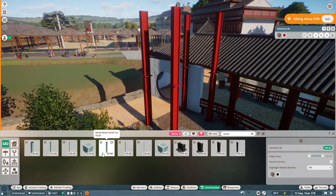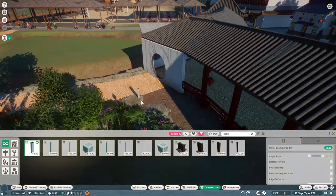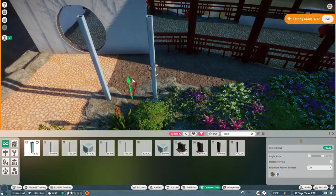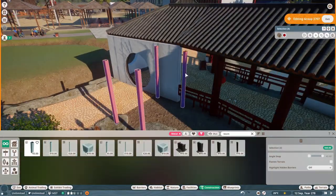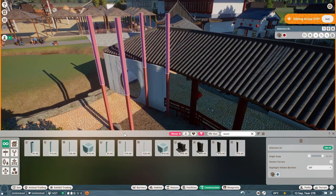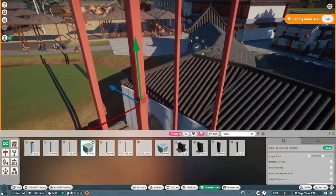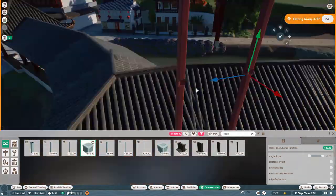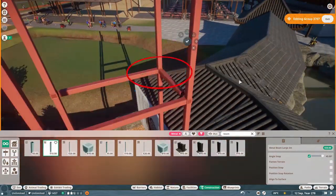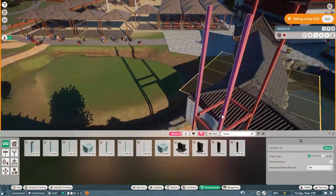We're going to start by building this bridge. I'm not going to show you all of it because it was a very tedious process to build, especially the ropes and stuff. So I'm going to show you how I built the first tower and then the first rope as well. But other than that, it's not really a nice process to see me build all those ropes because it's super tedious and not very fun to watch, or to build for that matter.